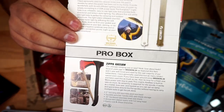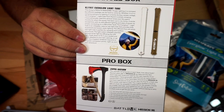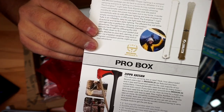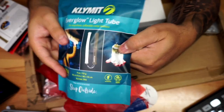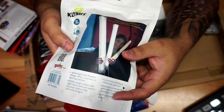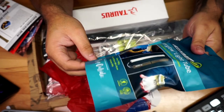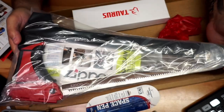Moving into the Vans box, we have a light tube — I've never seen anything like it. You blow into it to inflate it, connect it to a power source and you have a light. This is awesome for camping. I like to go camping with my kids, so I'm definitely going to be using this.